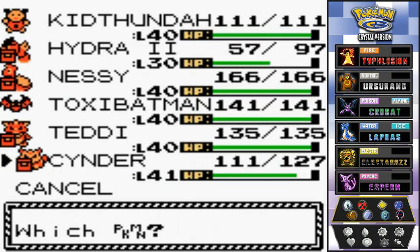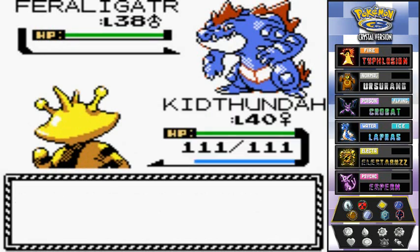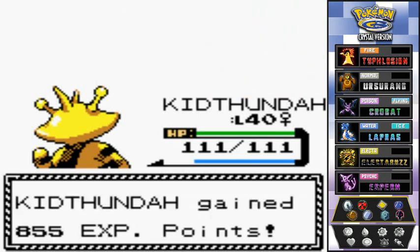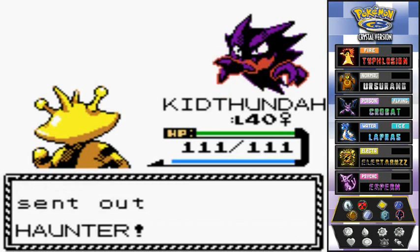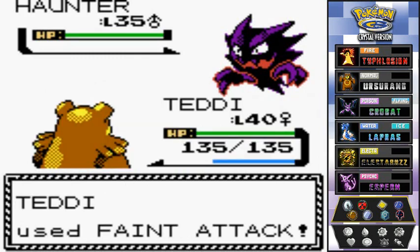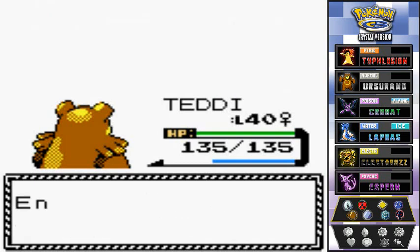Silver sends out his Feraligatr, so I go back to Kit for Thunder. Kit Thunder uses Thunderbolt — really wish he had Thunderbolt instead of Thunder Punch, but another Pokémon down: Feraligatr is gone. Silver sends out his Haunter next. Who is good against Haunter? Let's go with Teddy — used to be a big teddy bear but not anymore. Teddy uses Faint Attack and knocks out Haunter in one hit.